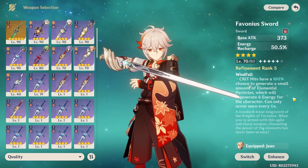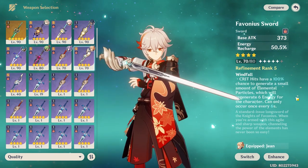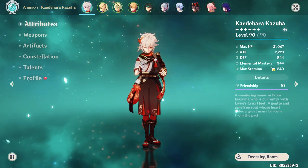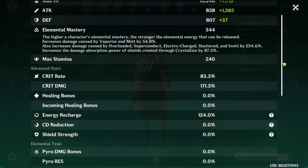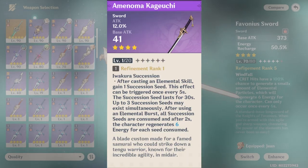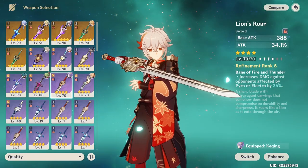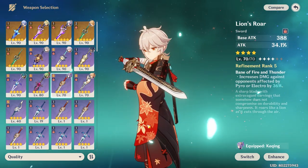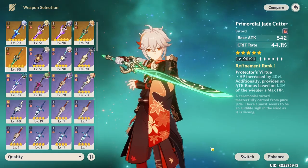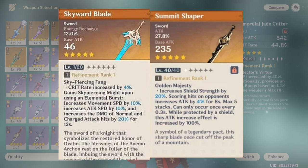If you're building Kazuha as a main DPS without EM, you can check out my guide to building DPS characters. For 4-star options, you can go with Amenoma, Black Sword, Blackcliff, or even Lion's Roar if you're pairing him with Pyro or Electro supports. For 5-stars, Primordial Jade Cutter is a very good choice because of the insane crit rate, and Skyward Blade is also a good option, as well as Summit Shaper.